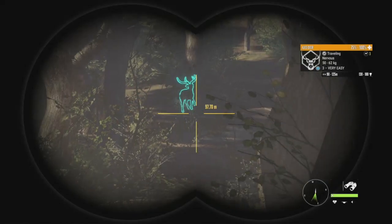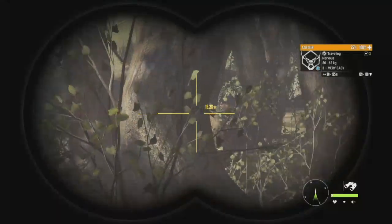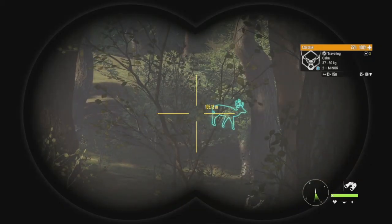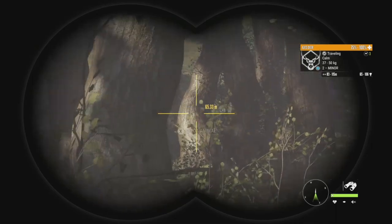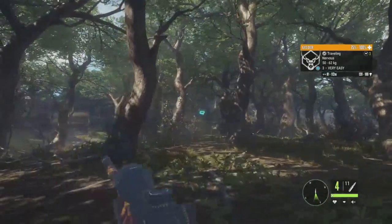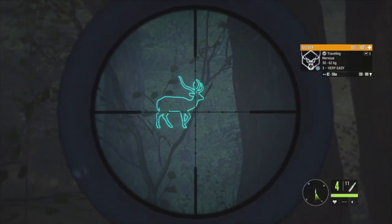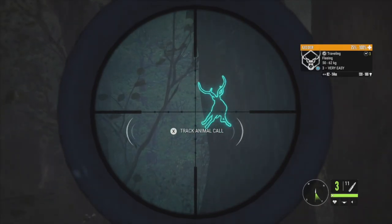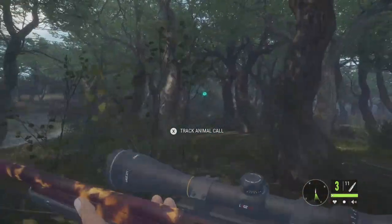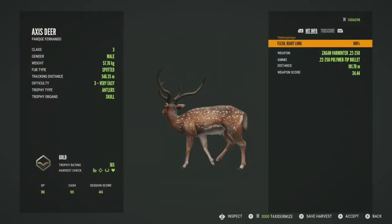Right up ahead we have another level 3 axis deer, 139 to 180 for this guy's estimate. He's also nervous — I'm guessing a puma came through. He's not half bad; he is gold potential. There's also a level 2 nearby, 65 to 106. We're going to take him down once he stops running and gives us a shot. There he goes — we'll take that. It might be just a touch low, but I think we got it. He's at 50 to 75 and dropping.